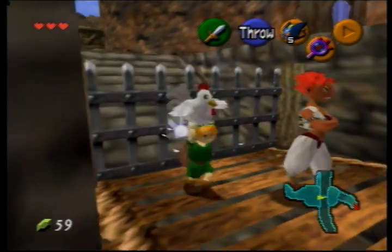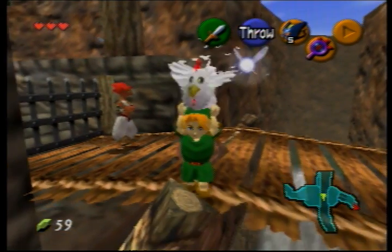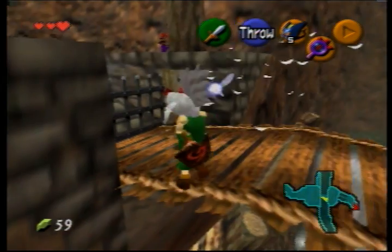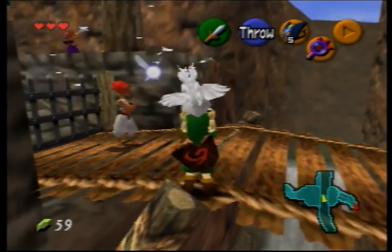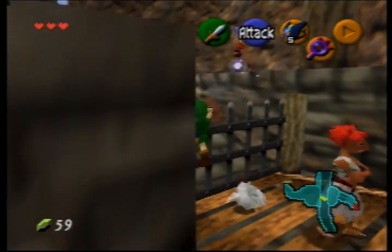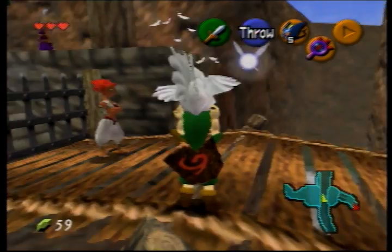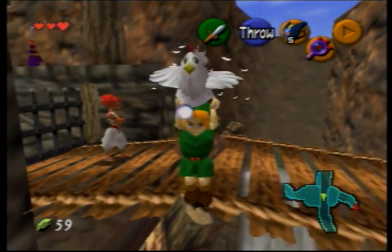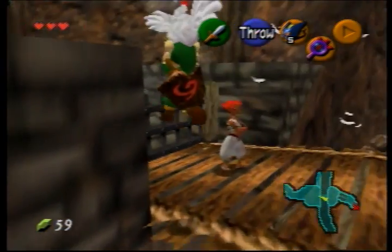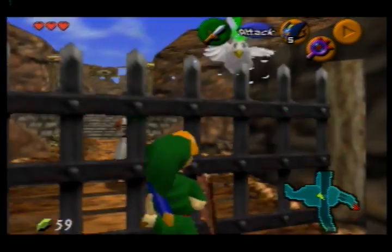I think I pressed B way too early - he wasn't even touching the wall. You want him to be more facing to the left than I was right there. Just like that - okay, so now I'm over this fence. That's the hardest part done.